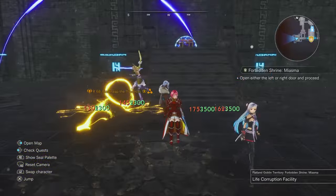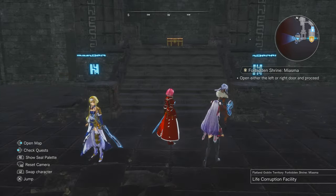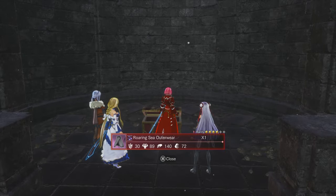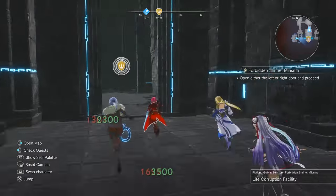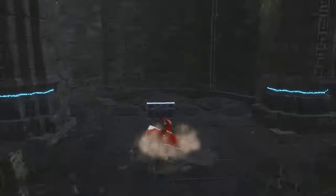Basically just kill them and then open the chest. It takes about a few minutes — not a perfect run but good enough. From this chest you can get a cloak, a talisman, and an armor. After you clear the mobs this will open and then you can loot it.